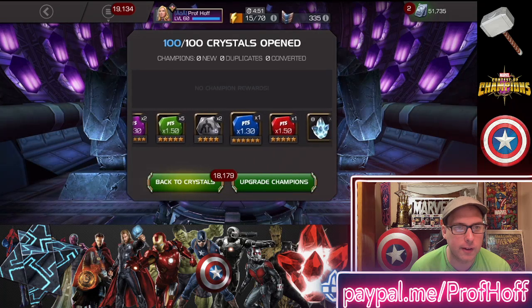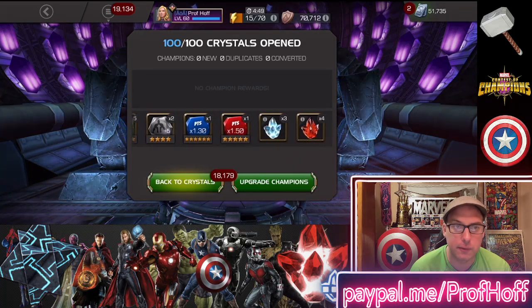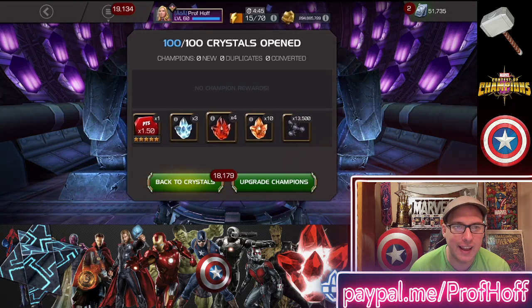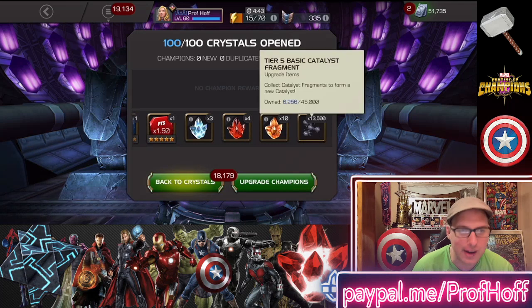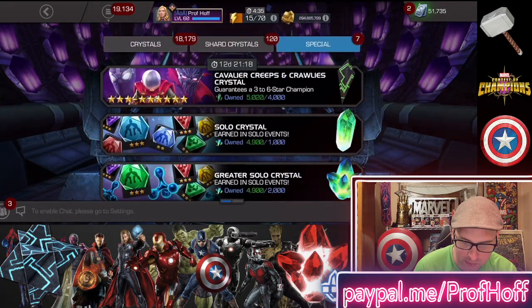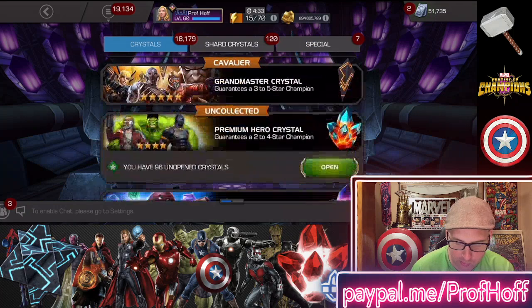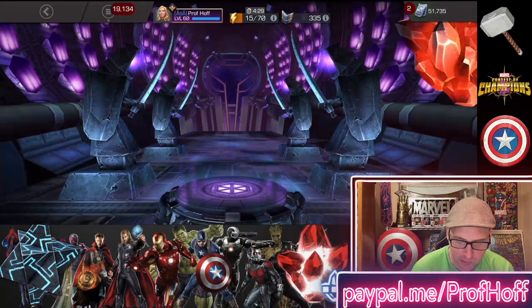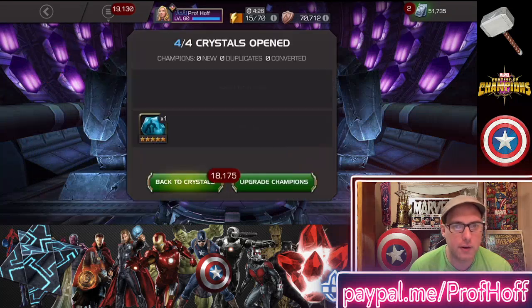9,000 — did we get more than that? Our record is about 9,000. Four, five-star sig stones. Hey, that is incredible. So I actually formed a tier five basic thanks to these free crystals that the snobs are going to turn their noses up at. But you hardcore players that know the value of boosts and arena boosts and especially rank up materials, you're going to know the value of these.